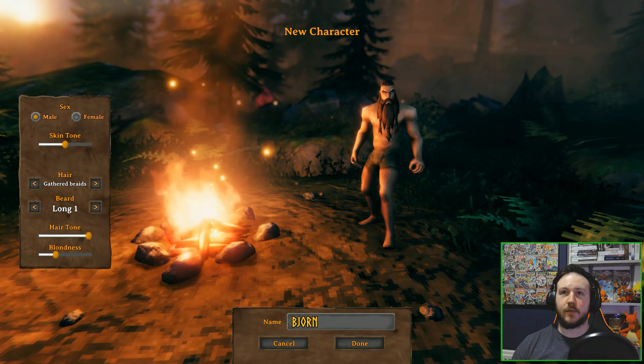I'll try and take on this boar — I'll punch a boar to death. Oh, there's some stone over there too. Let's try and punch this boar to death. Oh, that hurt — but I won! I wouldn't recommend trying to punch a boar to death in real life though, people. I think it might not go as well as it did just then.